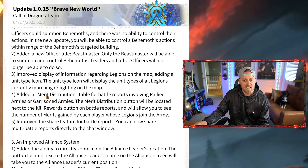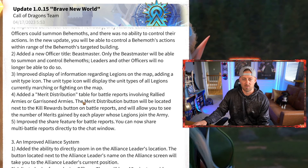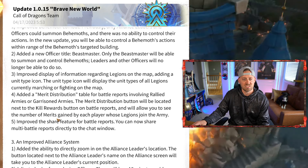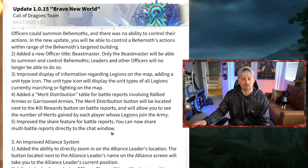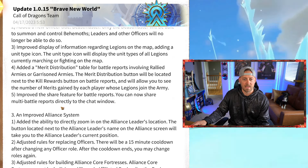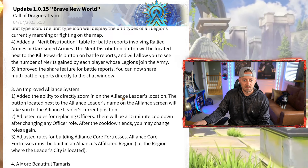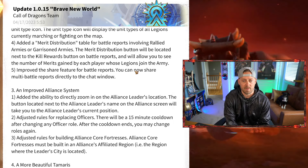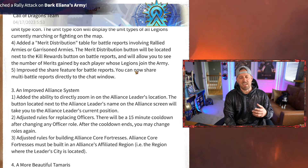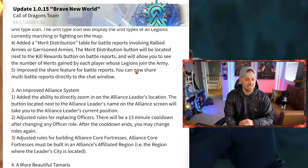Added a Merit Distribution Table for Battle Reports involving Rallied Armies or Garrisoned Armies. The Merit Distribution button will be located next to the Kill Rewards button on Battle Reports and will allow you to see the number of merits gained by each player whose legions joined the army. Also improved the Share feature for Battle Reports — you can now share multiple Battle Reports directly in the chat window. Also added the ability to directly zoom in on the Alliance leader's location.